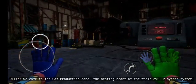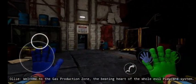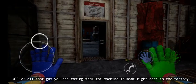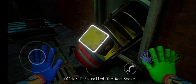Welcome to the gas production. The gas you see coming from the machine is made right here in the factory. It's called the red smoke.